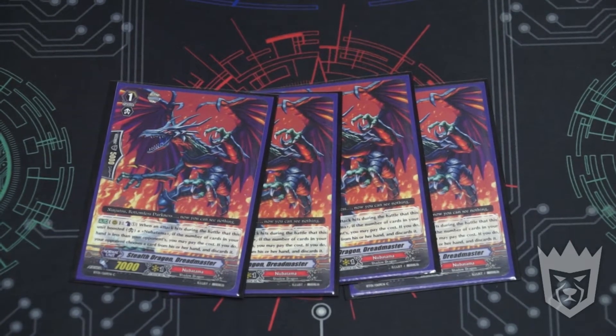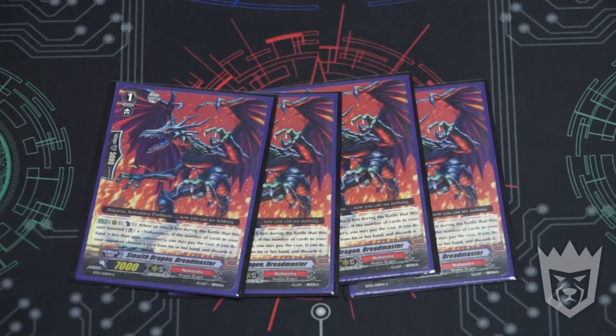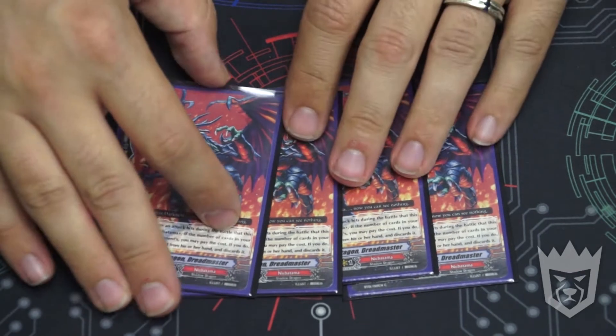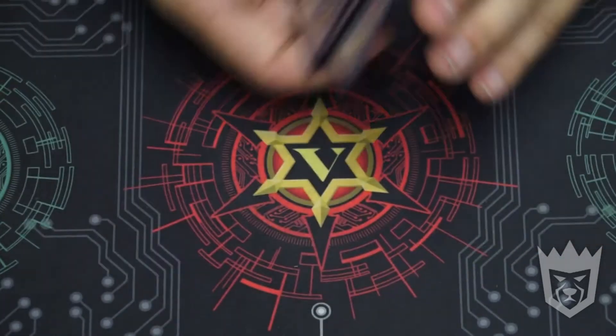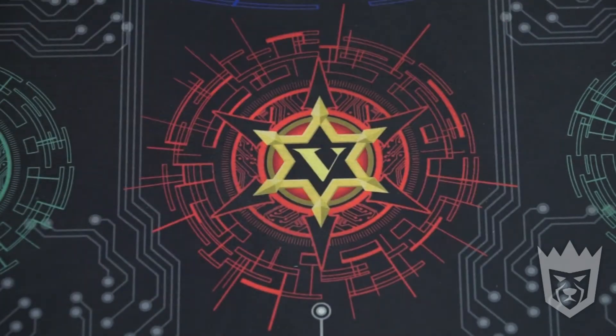And I'm running four Stealth Dragon Dreadmaster — one of the original Nubatama cards from all the way back in BT01. This is when an attack hits during the battle this unit boosted — and mind you, it can hit anything, doesn't have to hit Vanguard. I can Counter Blast 1, and if the cards in my hand are less than my opponent's, pay the cost and the opponent chooses a card from their hand and discards it. Really good on pressure because it can hit anything, and it's going to take a card out of hand either by guard or by Counter Blast.